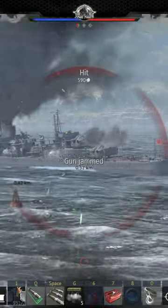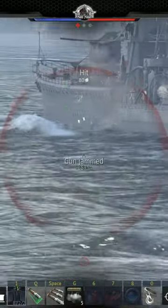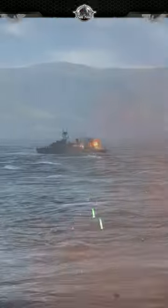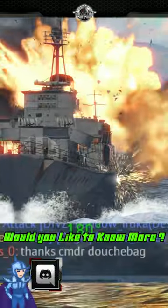If you continuously cycle between targeting the main guns, crew, modules, and secondaries, the enemy captain will have little recourse and will either succumb to your assault or fall to your allies. The key to taking down a superior warship is to give them too much to do — and they'll think you're a prick for it.